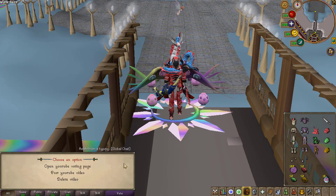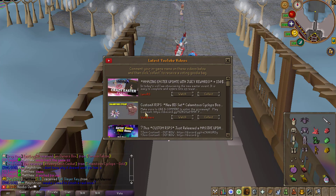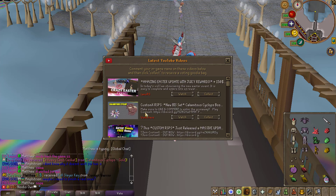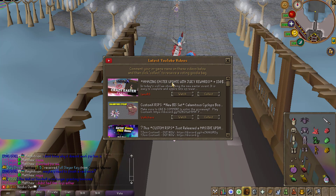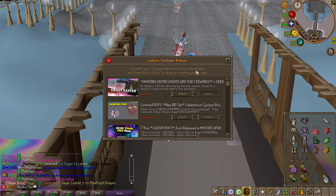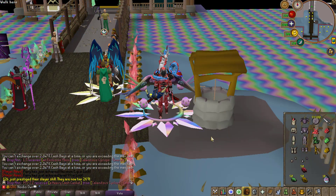Whenever you are on Custom X, make sure to check out the YouTube voting page. Content creators like myself will be posting content they make about Custom X. Whenever you see a video posted, give it a watch, leave a like, subscribe to the creator, and leave a comment with your in-game name. Once that's done, you can hit Collect and receive free YouTube goodie bags, which you can open or sell for some nice rewards or cash.